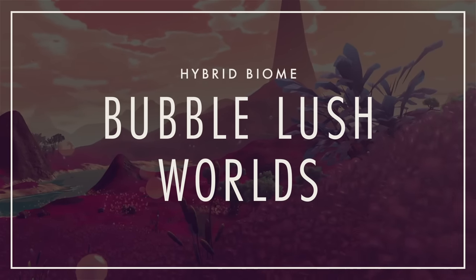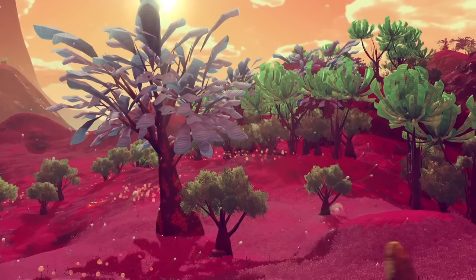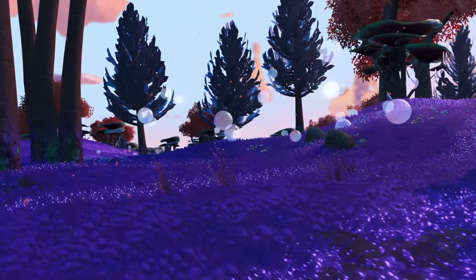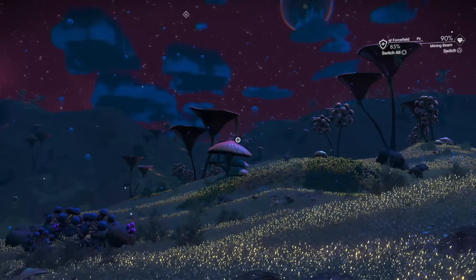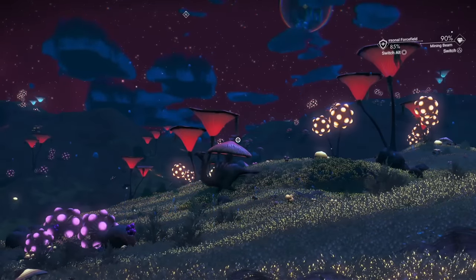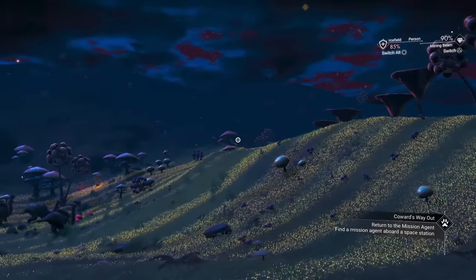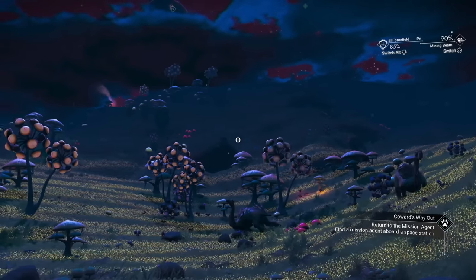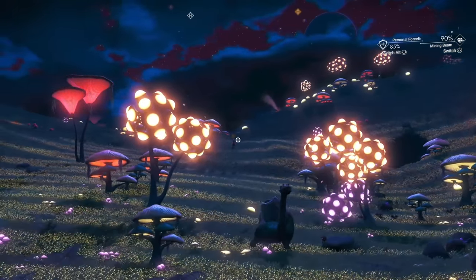I present Bubble Lush Worlds — not to be confused with Bubble Exotic Worlds. Bubble Lush Planets are like regular lush planets except with a bunch of bubbles, plus they have bioluminescent grass, which is really cool. Aren't Bubble Lush Worlds only visually unique? Well, they have something even rarer than unique resources: unique weather. I'm talking about Bubble Storms, only found on Bubble Lush Planets — not Bubble Exotics. I've encountered Bubble Storms that don't seem to have any noticeable effect other than covering my screen in intense bubbles, but this wouldn't be a list of unique planets if the one with Bubble Storms wasn't on it.